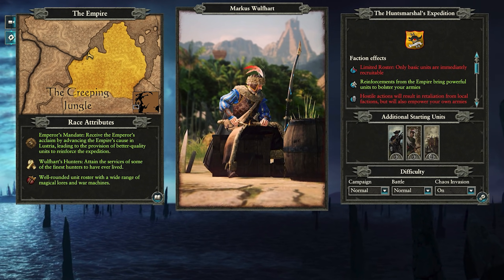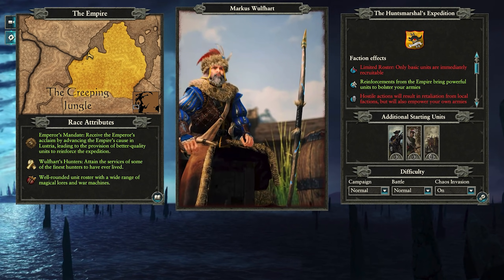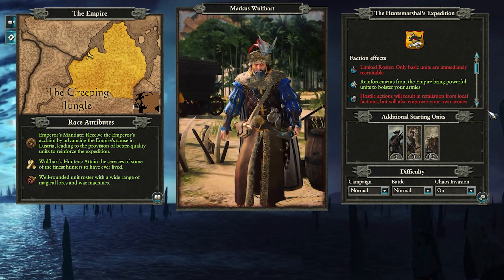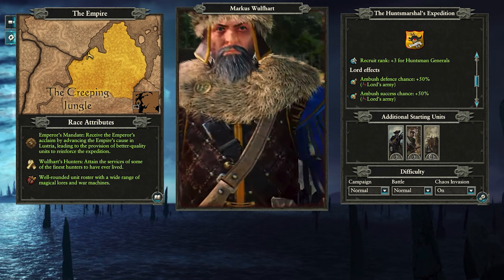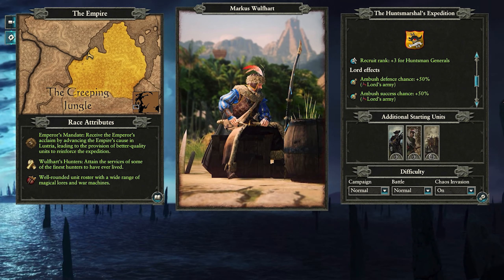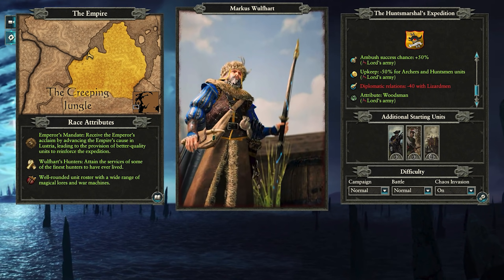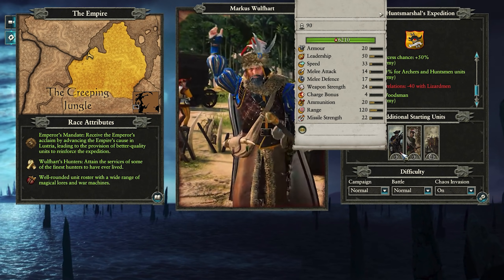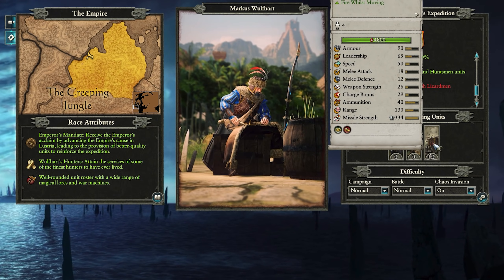Our brand new Legendary Lord is Marcus Wolfhardt. His faction is the Hunt's Marshals Expedition, and they start in the Temple of Kara, all the way in Lustria. His faction is extremely unique — they can only recruit a very limited roster, with basic units recruitable at the start. Reinforcements periodically arrive from the Empire giving you instant access to more powerful units, but you have to choose which ones and sacrifice others. Hostile actions in Lustria result in retaliation from the locals, meaning pretty much everyone hates you. He also gains plus 3 recruit rank for Huntsman Generals and minus 40 relations with Lizardmen. For his personal army, he grants a 50% bonus to ambush defense and success chance, minus 50% upkeep for Huntsman units, and the Woodsman ability for his entire army. His starting units are Archers, Huntsmen, and War Wagons — all new units.